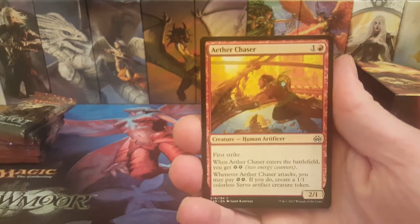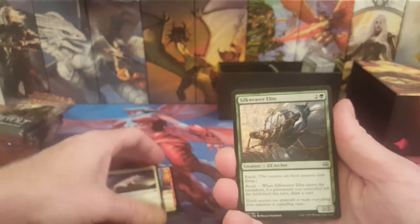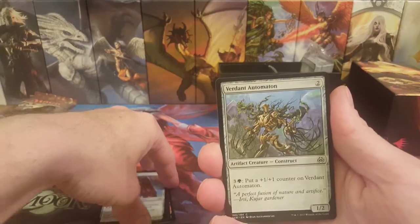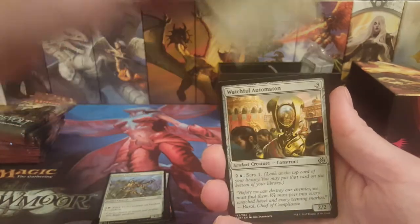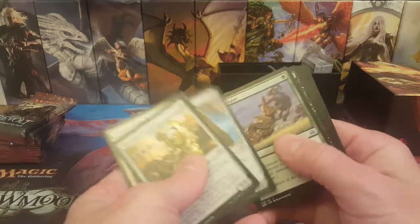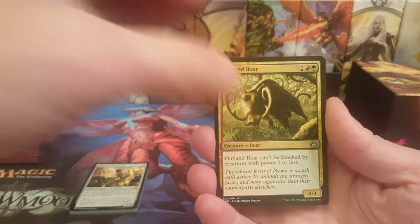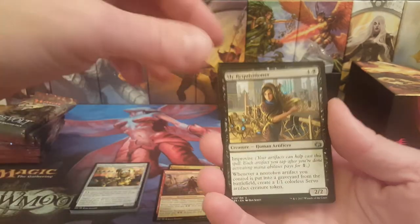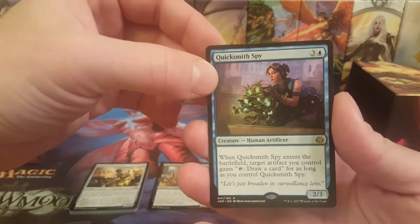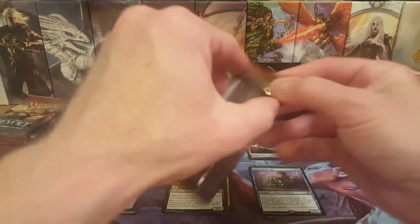All right, we'll go through all the commons since we haven't seen Aether Revolt for a while. Chaser, Shipwreck Moray, Caught in the Brights — I like the art on that one — Gremlin, Silkweaver Elite, Fourth Bridge Prowler, Prey Upon, Aegis Automaton. If you get nine commons you have a foil at the end — we've got ten here so no foil. We got an Outland Boar, Scrapper Champion, Sly Requisitioner — beautiful art — and the rare is a Quicksmith Spy. Nothing great, plus a Planes and a Servo.